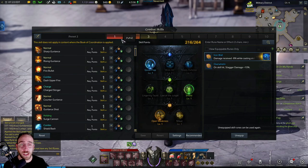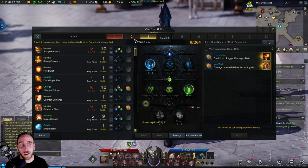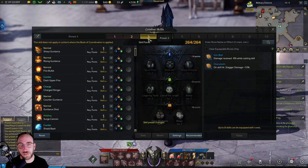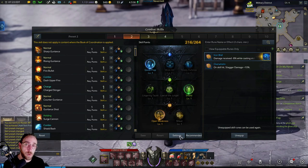At the top of the bar you have presets, which you can change over and save for different content. If you want to unlock more preset slots it costs blue crystals — just click OK and it'll unlock. It's good to have extra preset slots so you can have one for Guardian Raids, one for PvP, one for Chaos Dungeons, or a separate one for completing islands. Maybe you need more single-target damage or more AoE for Chaos Dungeons — you can have different settings and presets for each.